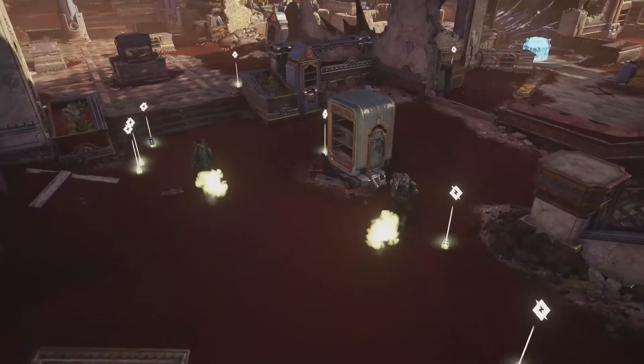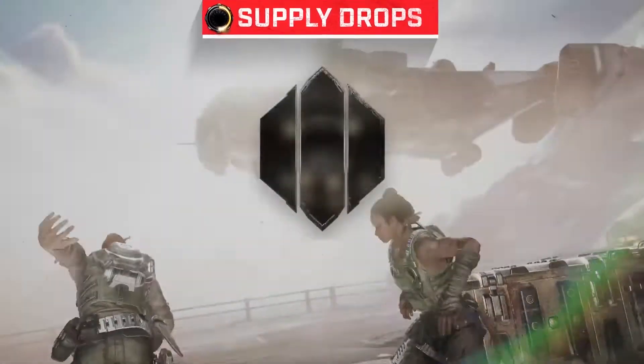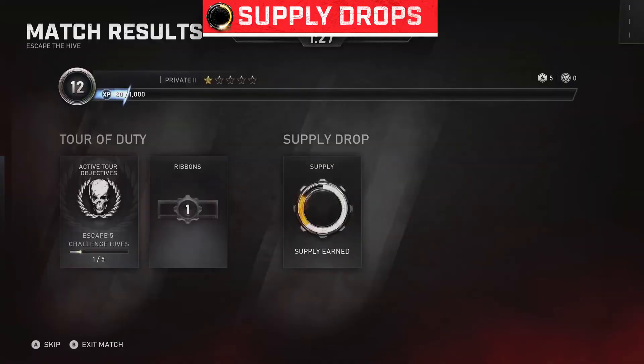Any time you play Versus, Horde, or Escape in Gears 5, you earn Supply Points. Collect enough points to receive Supply Drops. Each drop awards an exclusive customization item.